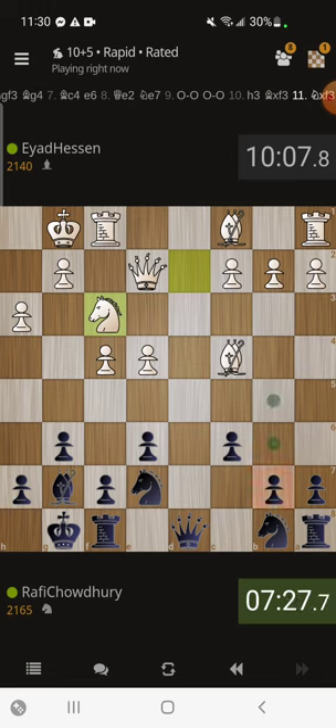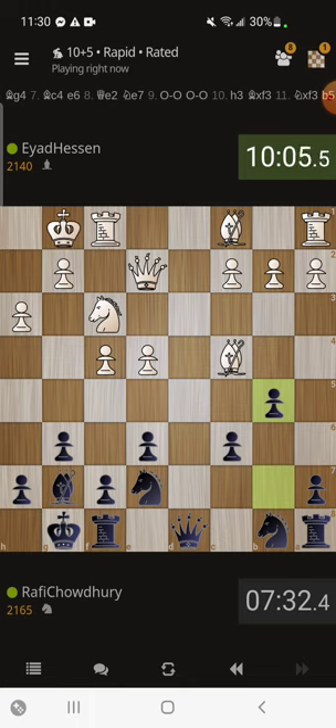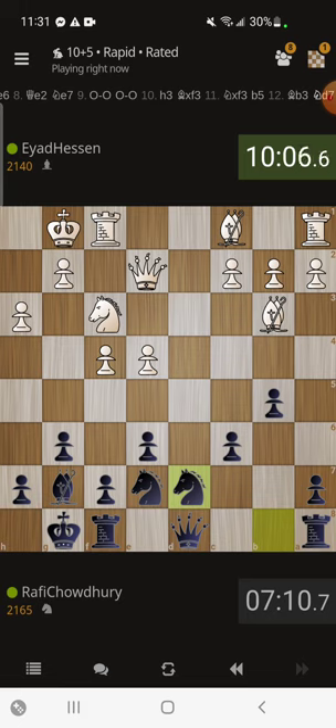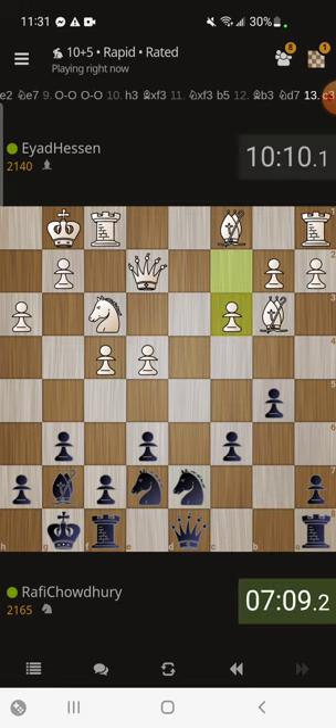I guess I could gain some space and play b5 now — queen b6, bishop b3, and c5. I don't really like that idea. Much rather just play knight d7 here and then just put the knight on c5 or something. I think he should have played bishop e3 — no, he couldn't have done that because then I would have taken on b2.